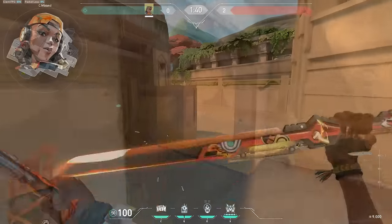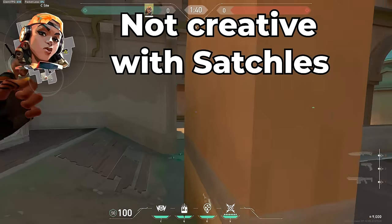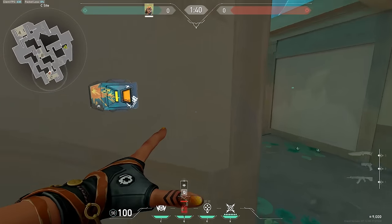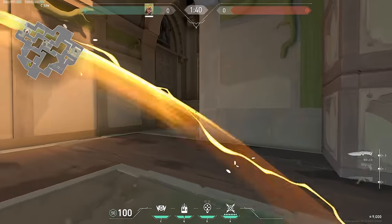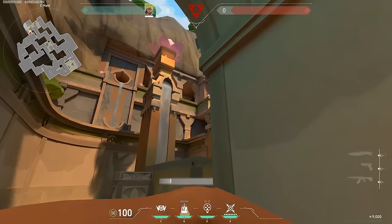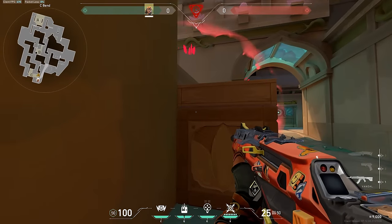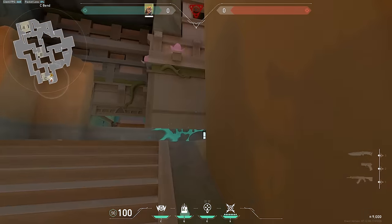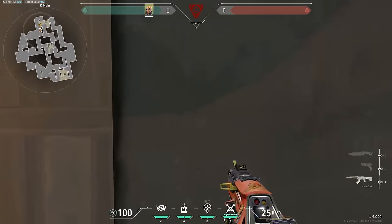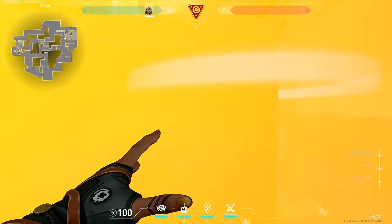Next up we have Raze, and the biggest common mistake I see Raze players make is not being creative with their satchels. Double satcheling onto site definitely works, but it's not the only way to use them. You can use a satchel to give yourself a speed boost for a wide peek — throw the satchel on the wall and use it to propel you out catching the enemy off guard. You can also use it to get enemies off the bomb: if they tap the bomb, throw a satchel at it and when it pops it'll knock them off. Good Raze mains always use satchels in creative ways to stay unpredictable.